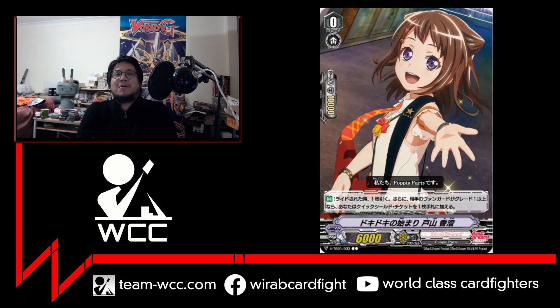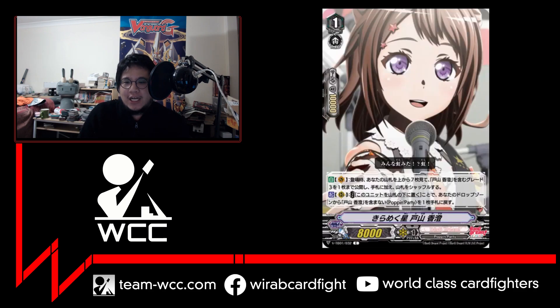Now this is where it gets interesting — this is the grade one Kasumi. When it comes onto the vanguard circle, you can look at the top seven cards for a Kasumi grade three, up to one, and add it to your hand, then shuffle the deck. If you activate it on the rear guard circle, you put this card on the bottom of your deck and then salvage a card from the drop zone that is not Kasumi — it has to have the Poppin' Party trait — and add it to your hand. So it's basically just trading a card while on the field, or searching for your grade three Kasumi when played as vanguard.